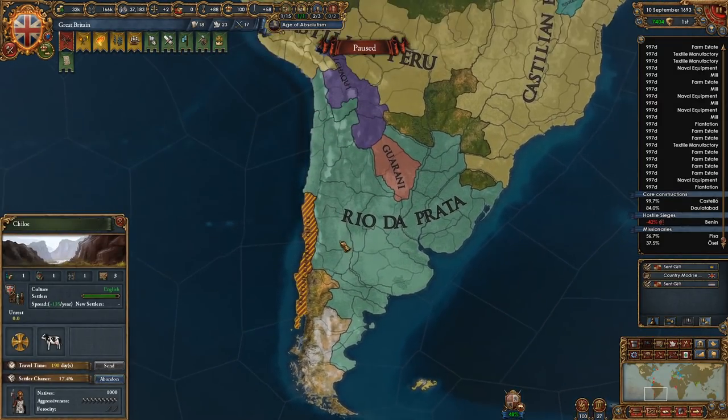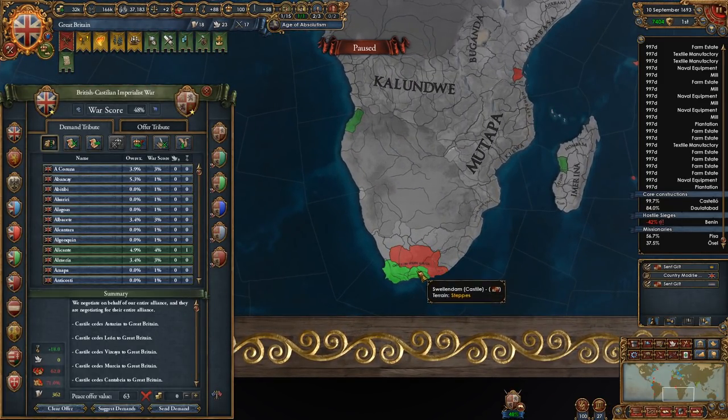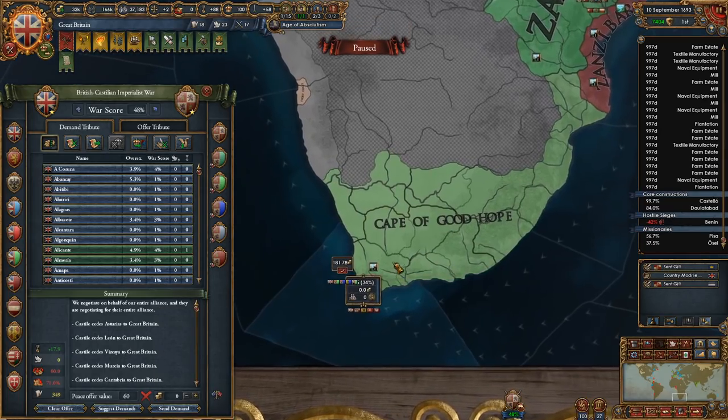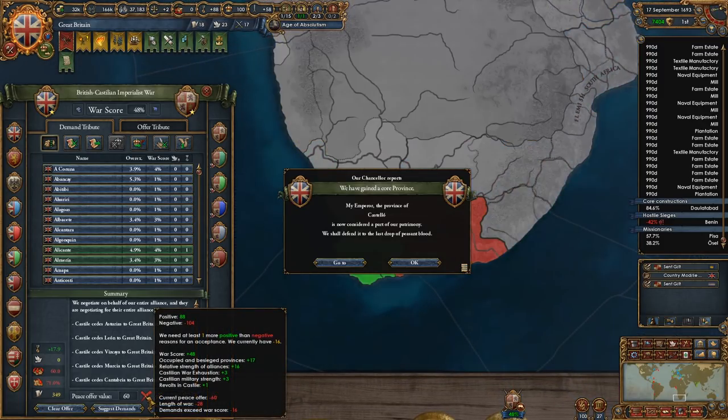They took this back already. So I'm not going to be able to take all of this. I would like to just take one province — that's gold. But I'm kind of past the point where gold is important for me.